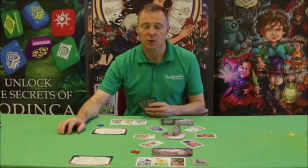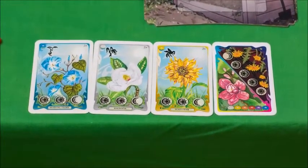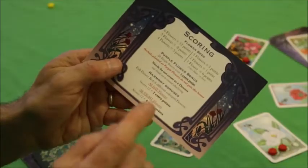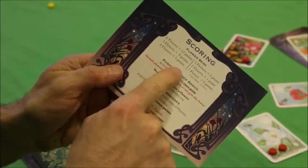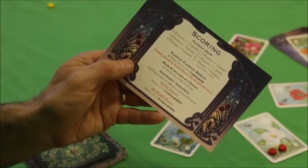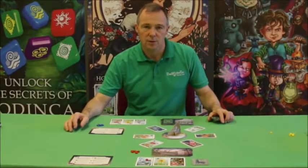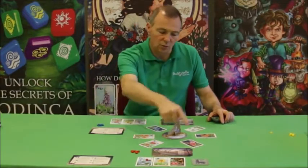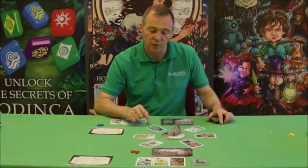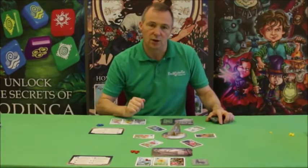During the game players create flower beds by placing cards on the table in rows horizontally. There's a scorecard on the table which allows them to see the bonuses they can get for different types of flower beds with different types of flowers. There are six different types of flowers, plus night blooms and day blooms. In a two to three player game there are six cards around the flower clock in the middle — basically a sundial with a sun on one side and a moon on the other. In a four to six player game this is increased to eight cards.